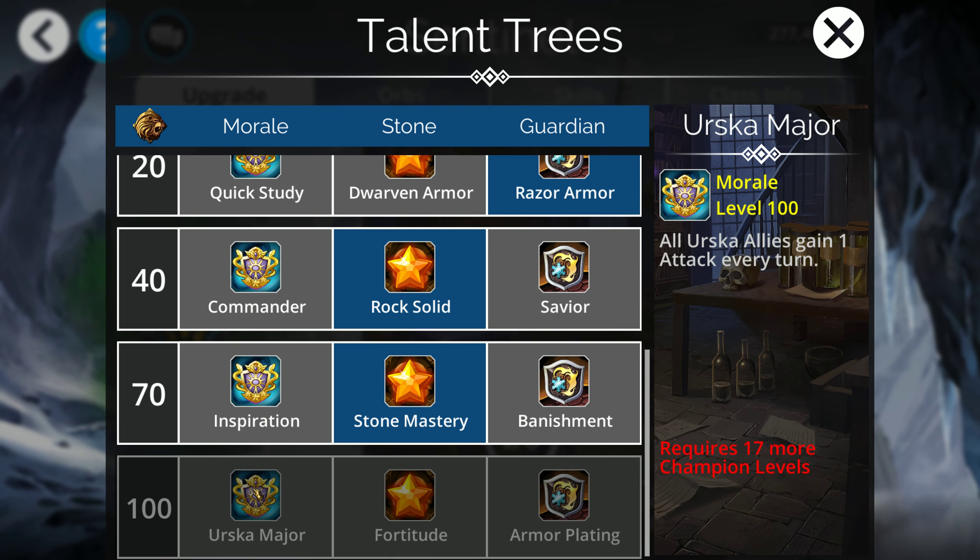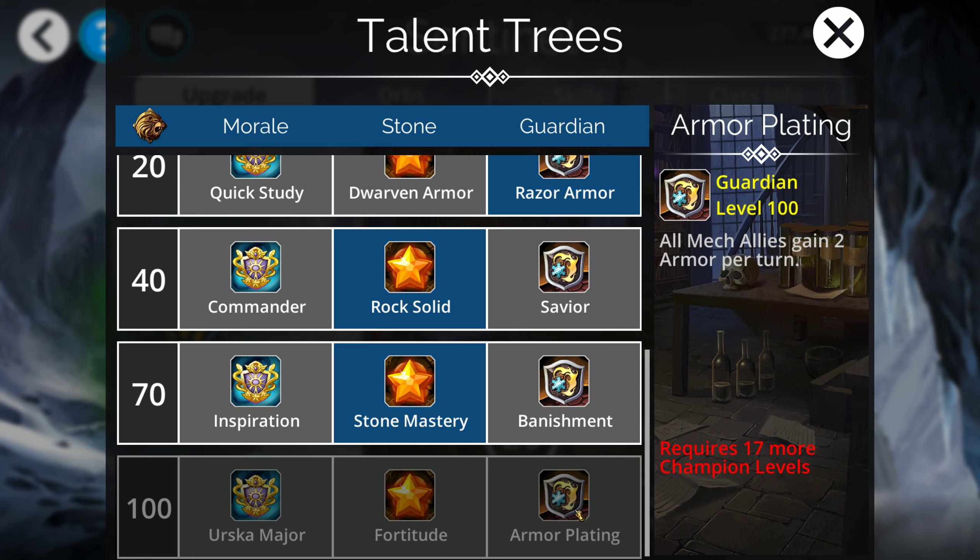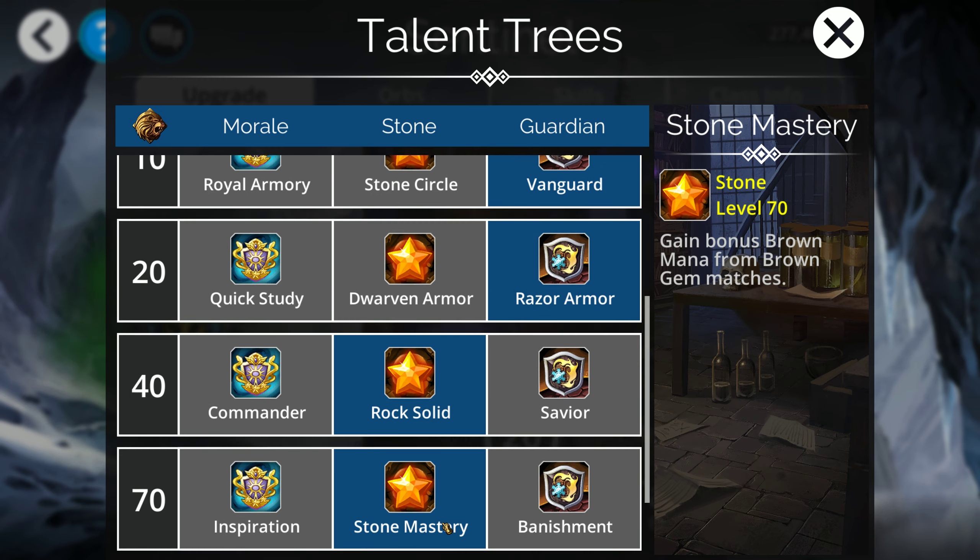Finally at level 100, Urska Major just gives 1 attack every turn — not that awesome. Fortitude is very, very nice — being immune to poison, disease, death mark, devour, and stun just makes your class that much more survivable. Armor Plating, giving Mechs 2 armor per turn, is pretty useless. So Fortitude is clearly the standout here.